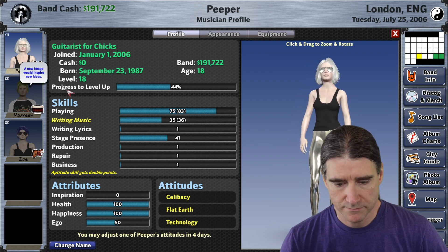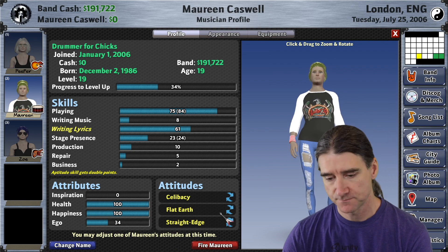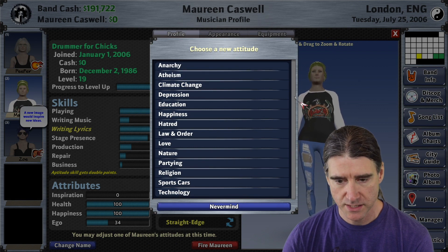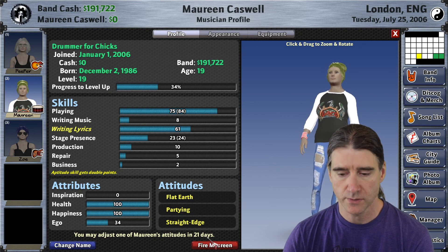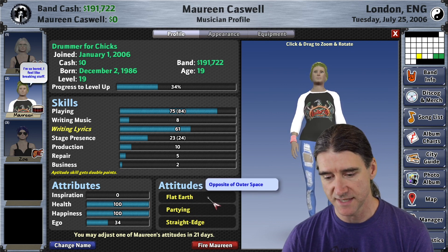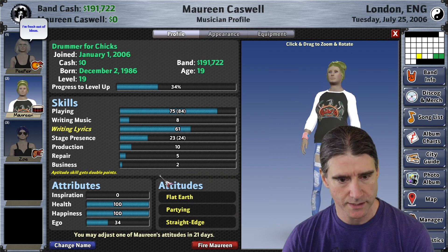Each musician has a different time frame that they're allowed to adjust their attitudes. Peeper, my main musician, I can adjust one of these attitudes in four days. If I go to Maureen, she has one that's available to change right now. All you have to do is click one of these and decide what you want to change it to. I'll change it to partying — now it says I can adjust it in 21 days. You can't choose one that you already have, and you can't choose one that's the opposite of the one you're changing, so you can't flip-flop. You have to do it gradually if you want to change completely.